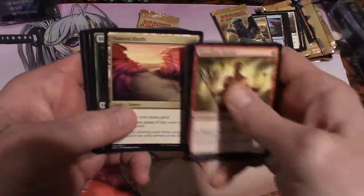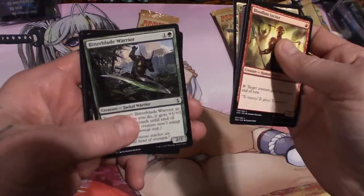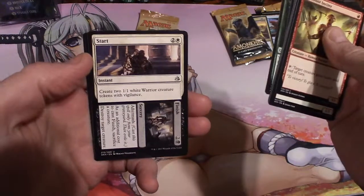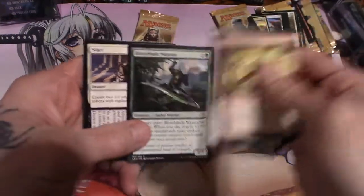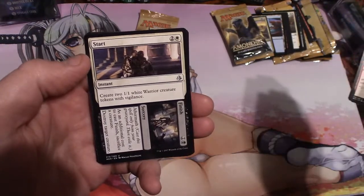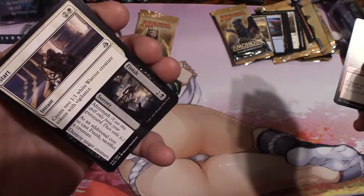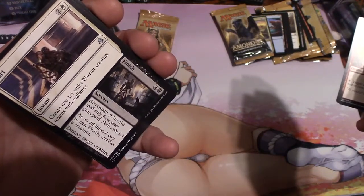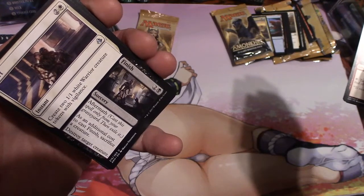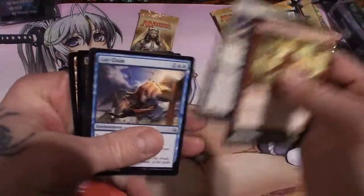Painted Bluffs again, another desert. Bitter Blade Warrior — that's cool artwork. Start and Finish — that's our uncommon. Start: create two 1/1 white Warrior creature tokens with Vigilance. And Finish: a Sorcery Aftermath for three and two in a Swamp. Cast this spell from your graveyard, then exile it. As an additional cost to cast Finish, sacrifice a creature and destroy target creature. Not bad.